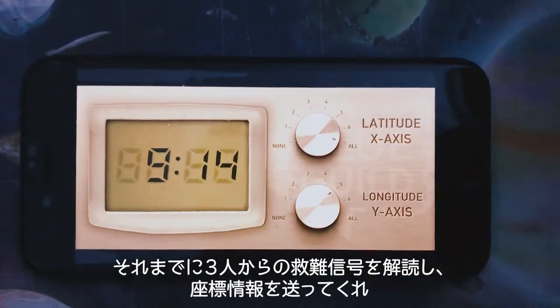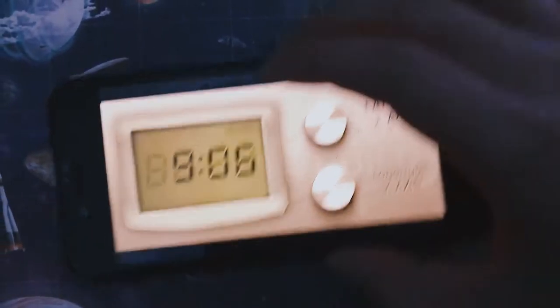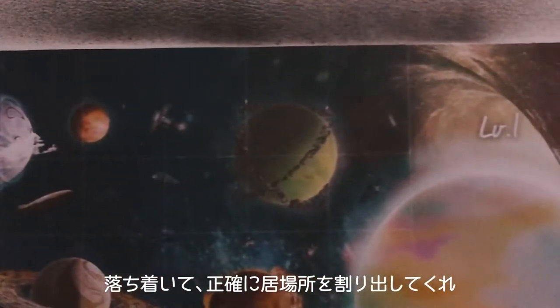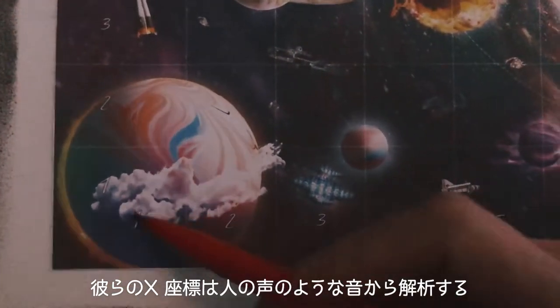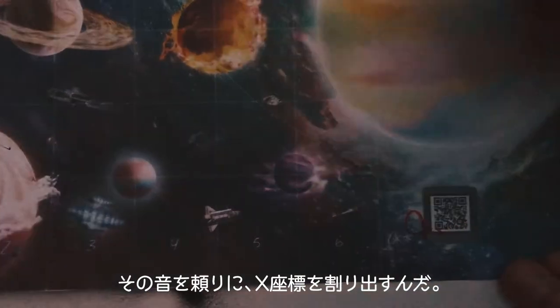Decode the rescue signals and sum the coordinate information. I will explain how to identify the coordinates. Stay calm and find out their precise address. First is the x-axis. The x-coordinate will have to be analyzed from a human voice-like sound. Calculate their x-coordinate depending on that sound.